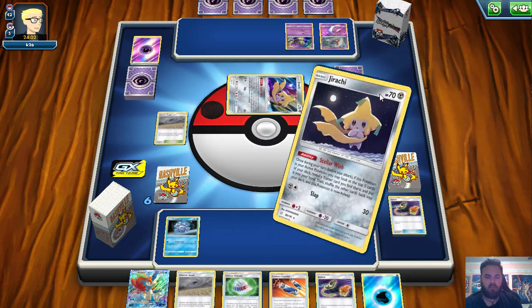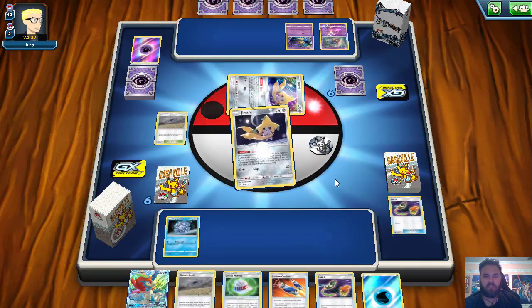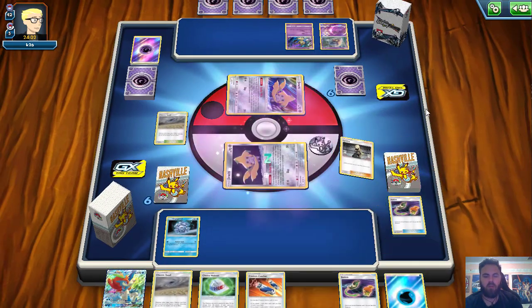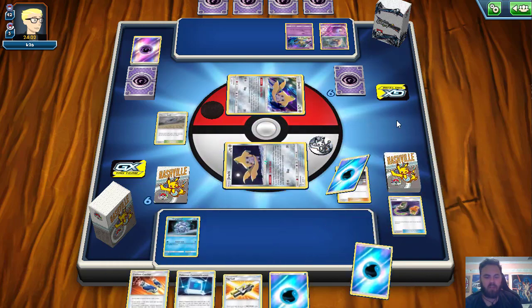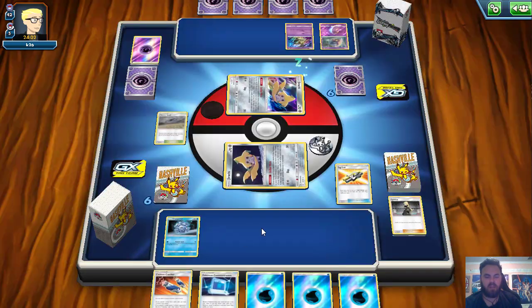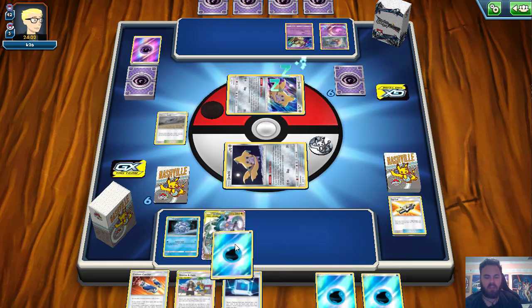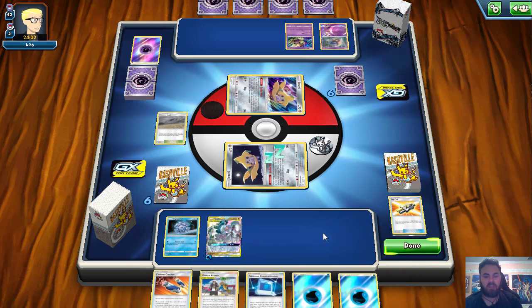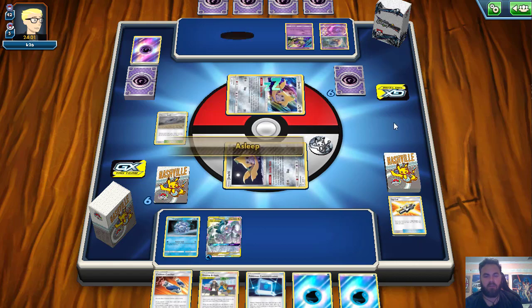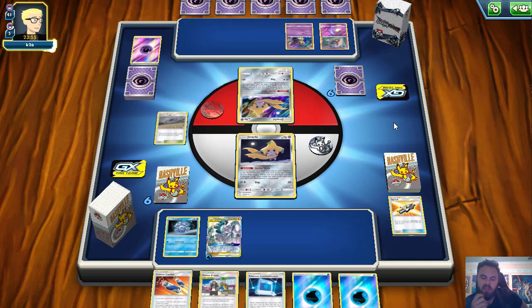We get a Choice Helmet that doesn't help us one bit. We need to hit something good off the Stellar Wish and we get Cynthia — that'll do. She should hopefully get us into a Tag Call or a Cherish Ball with an Energy. We get the Energy and we get the Tag Call. So Tag Call, we want to grab Arceus Dialga Palkia and Guzma and Hala for sure. Arceus Dialga Palkia goes down, attach an Energy for turn. Guzma and Hala next turn to get the Escape Board, and then we're able to fire off an Altered Creation GX. That is the plan.